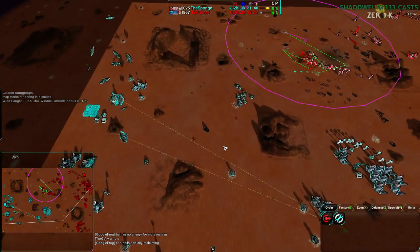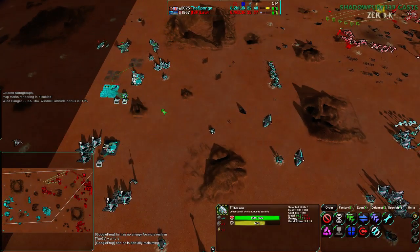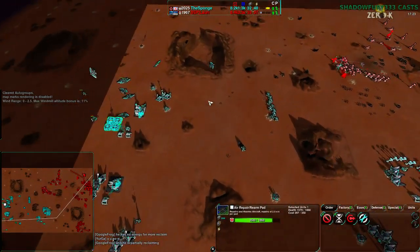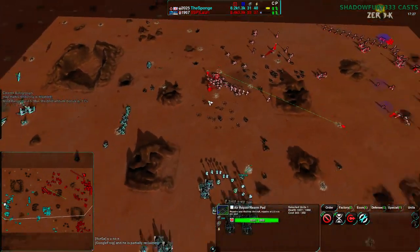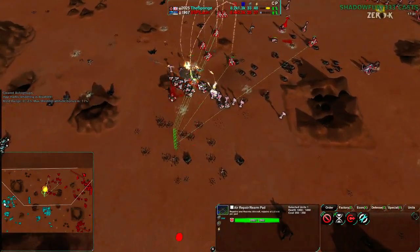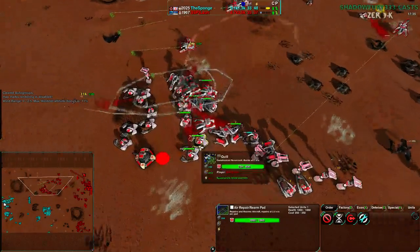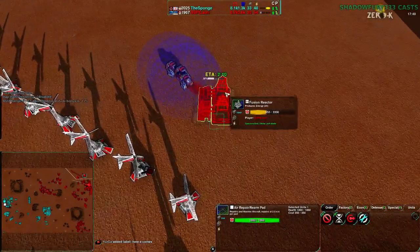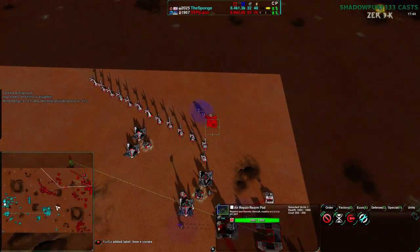That is a bit of a problem — how many constructors does he have? He has one constructor. You're very right — he only has a single Mason building up an air plant. But I think he's just trying to end the game quickly rather than try to go into the late game. I mean that's not uncommon in Zero-K — most games don't go past 10 minutes, so getting practice in the 15-minute-plus late game is not something that comes up a whole lot.